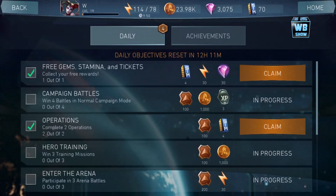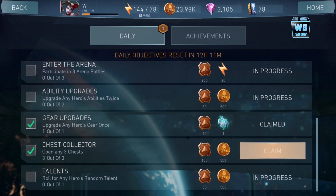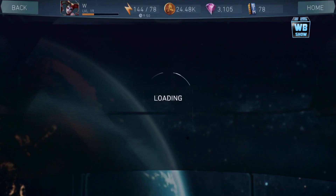Let's pick up some of the things from the mission objectives — there we go. I'm saving up my gems; I don't know, there might be something. So I'm saving up my gems. Let's roll some of the talents — roll any hero's talent.